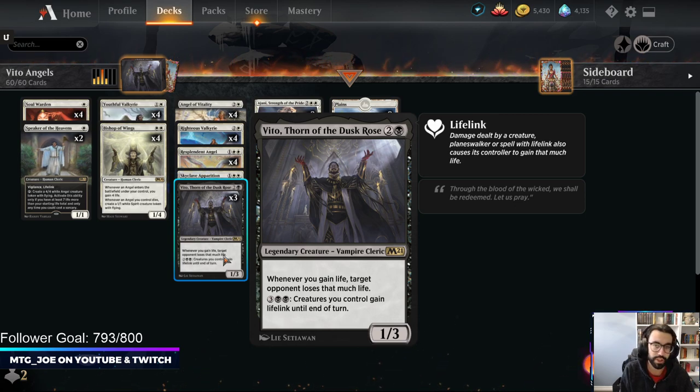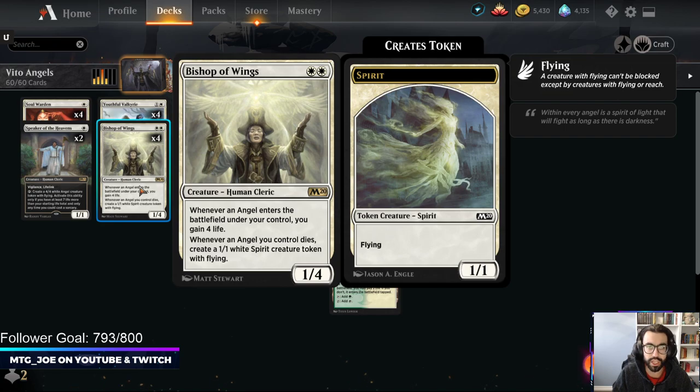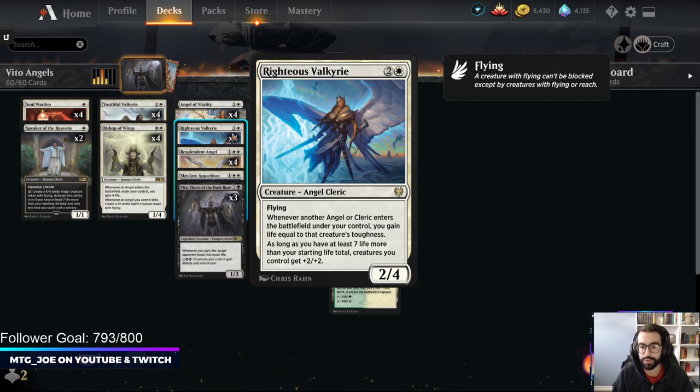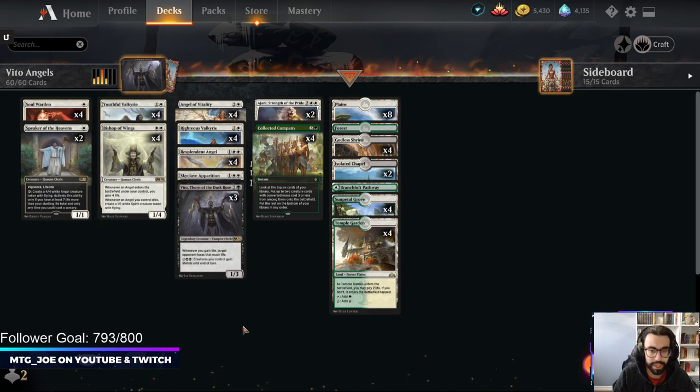Vito can also give all your creatures lifelink and kind of combo kill that way. The core of the deck is built around a couple cards. You have Bishop of the Wings which gains you four life every time an angel comes into play. You have Righteous Valkyrie which gains you life equal to creatures that are clerics or angels' toughness, and then if you have 27 or more life, all your creatures get plus two two. With Resplendent Angel, if you gain five or more life each turn, you get a four four. You want to gain a lot of life and then either kill them with a big board of angels or drain your opponent with Vito.